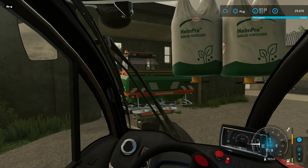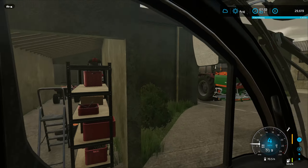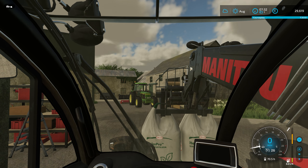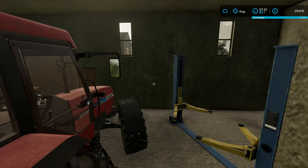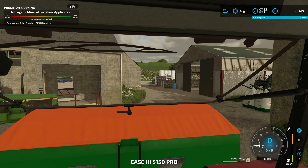First things first, let's just stick a little bit of fertilizer onto this field. We'll stick these first two bags in and see if we need any more after that — we'll probably get another one in. I'm not going too crazy since I'm not sure what we'll be like with weights given we are going up and down a few hills. We'll just leave it like that for now and sneak our way back out on the Case and get this first job done and dusted.